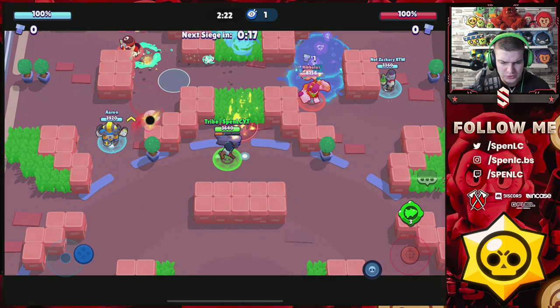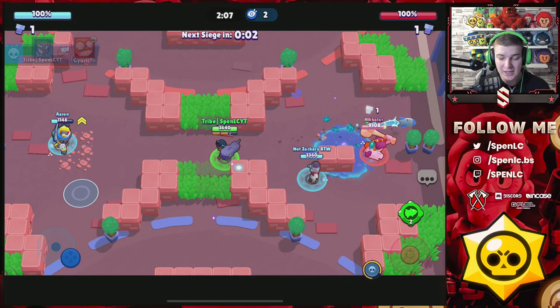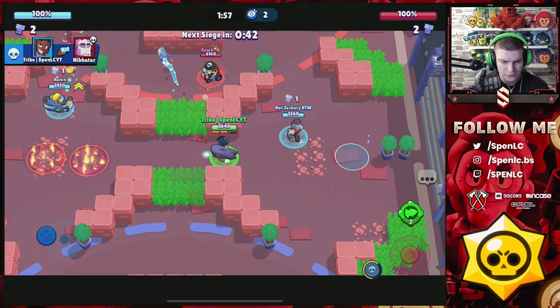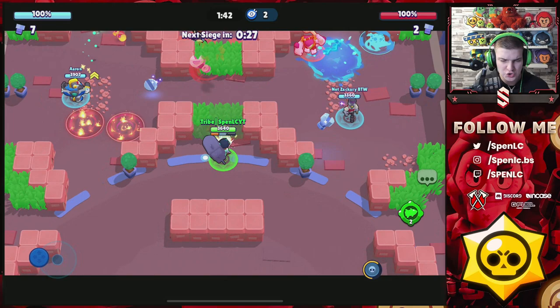They're going to be using double tank, which is probably better because the map's going to open up. Straight away I'm going to use my gadget to destroy that wall — look how open it is now. Throwers are going to get a huge nerf from this gadget because walls get broken straight away. When there are two Brocks on the map, that's six gadgets — six chances to wall break immediately.